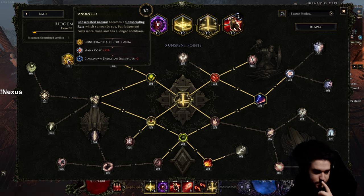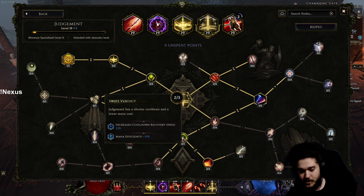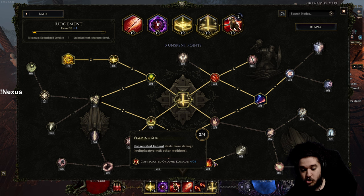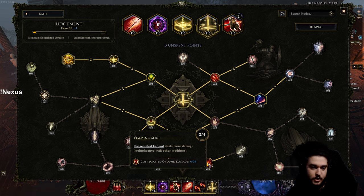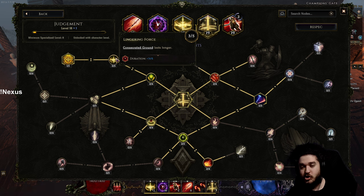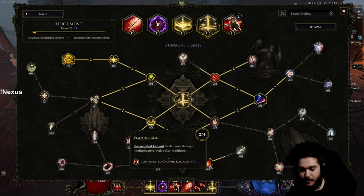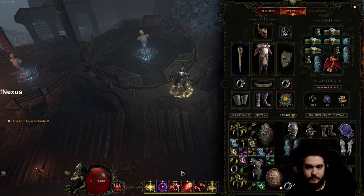Now that I'm triggering with Volatile Reversal, I prefer the Anointed approach. Instead of going all into Pious Offering, I came down to Destructive Impact for bonus AoE, then Flaming Soul which gives a direct multiplier to consecrated ground. I'm curious whether Flaming Soul has diminishing returns when combined with Pious Offering since both are multipliers. What I want to try is dropping those four points back into Pious Offering, taking Lingering Forces for extra skill duration, and coming back to Flaming Soul later when I get more skill levels. The node getting nerfed — Pious Offering — goes down to about 1.5 damage per mana instead of two. Still totally fine.